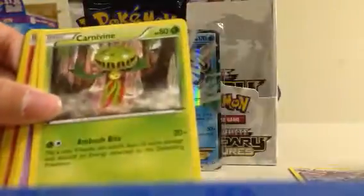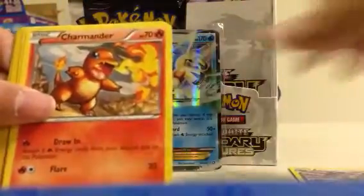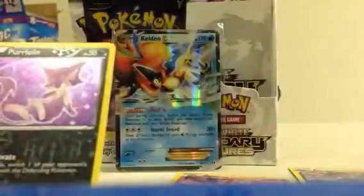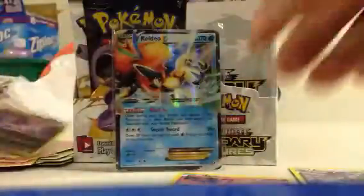Crustle, Carnivine, Krogunk, Magikarp, Charmander, Oshawott — nice. Holo Moltres, Mismagius, another Purloin, and Ralts.